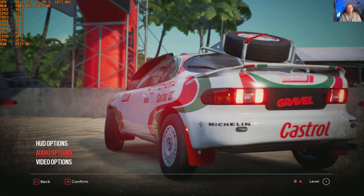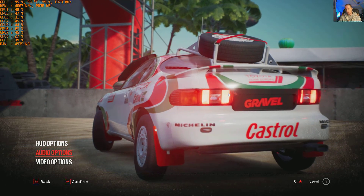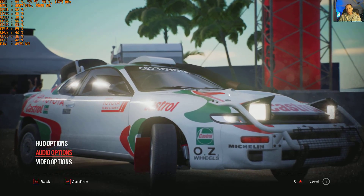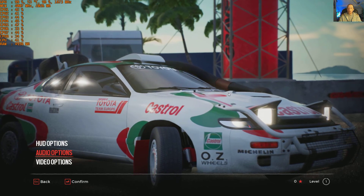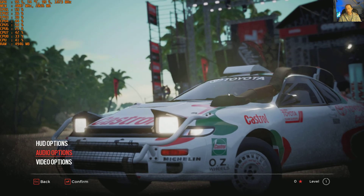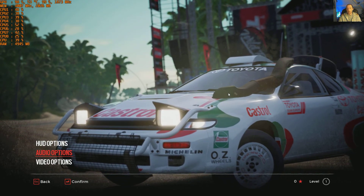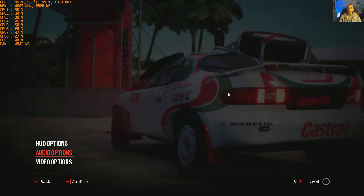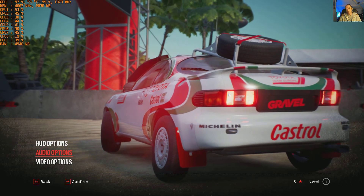Hello YouTube, PJ back at it again taking a look at the latest release, Gravel for the PC. Gravel's an Unreal Engine game, and I thought we'd go through all the options and settings the game has to offer, explore what can be done, how good it looks, and run some in-game footage showing graphics presets to give you an idea of how it may run on a system with a GTX 1060 — 6GB ROG version, overclocked. Let's dive straight into the options.